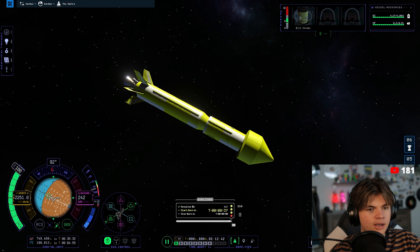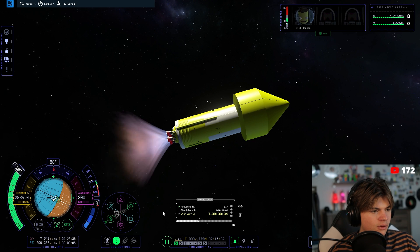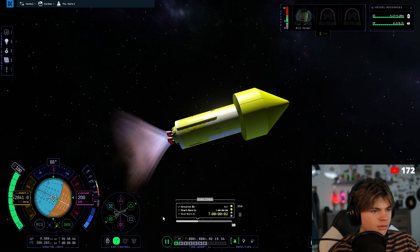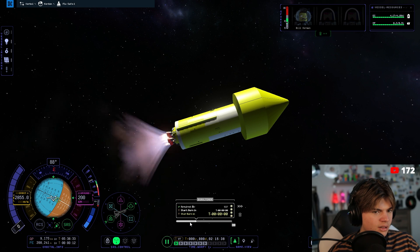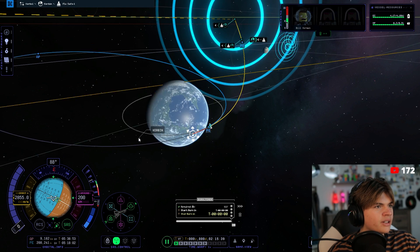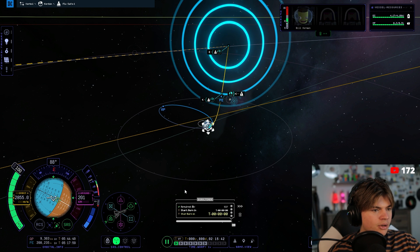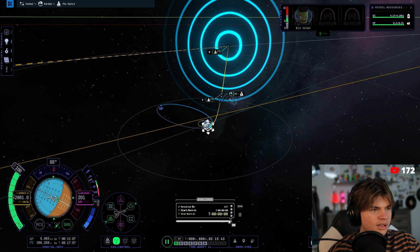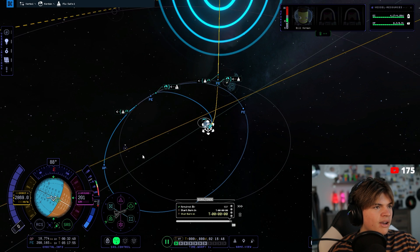Okay, stage! Are we on our trajectory now? No — we need to burn until the delta-v is at zero. We have an encounter now.